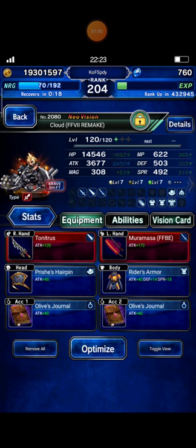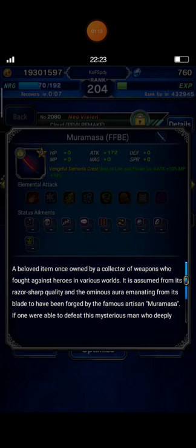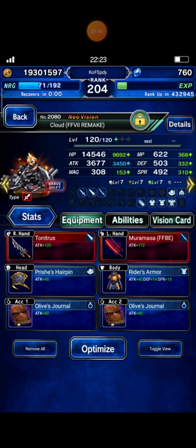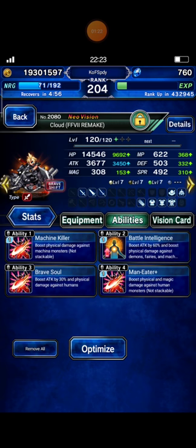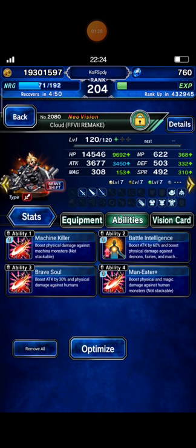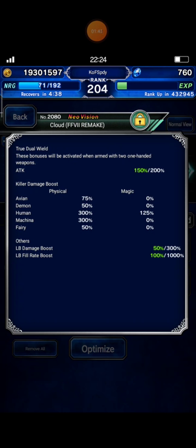So here are some units I bring. Cloud Envy — I equip Tyrfing with Lightning Elemental, and I equip Muramasa that boosts damage against human type. I equip 2 pieces of Olive's Journal that can boost Machina Killer, and some Machina Killer, Man Eater Plus Materia, Battle Intelligence, and STMR from Regina. This is his details — Human and Machina Killer: 300%. Perfect!